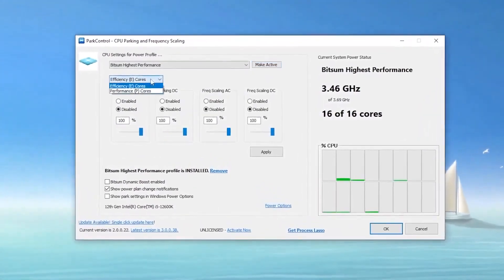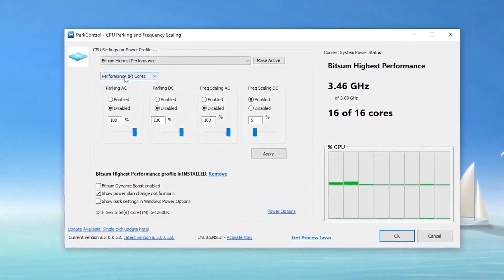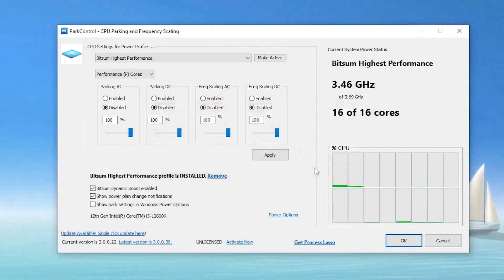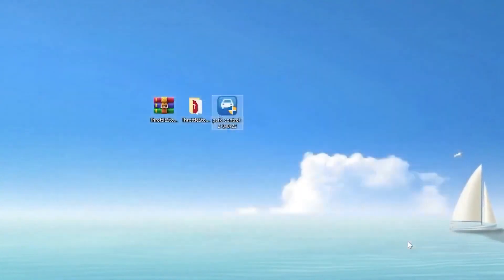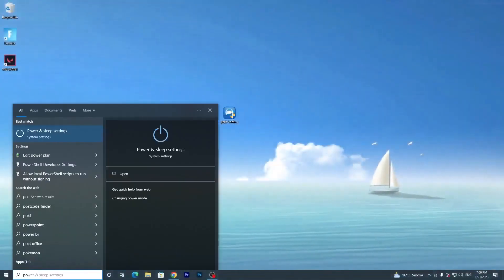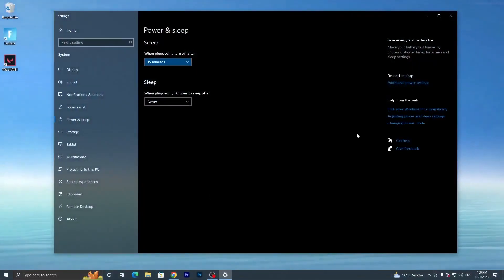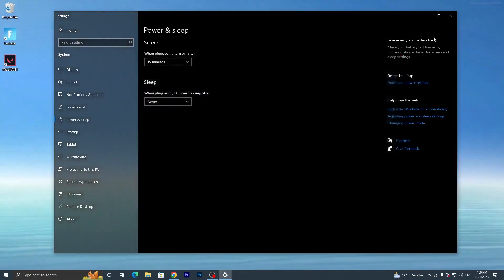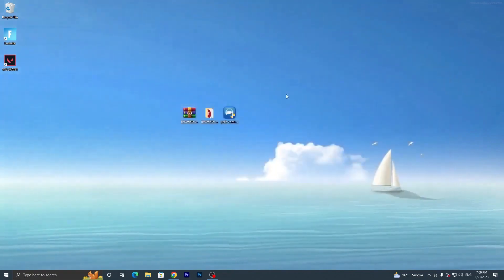Find the Efficiency E-Core setting and set it to Performance P-Core. Disable all other settings, set all sliders to 100, and click Apply. Then enable BitSum Dynamic Boost and set it to BitSum High Performance, click OK twice. Go back to Power and Sleep Settings, then Additional Power Settings, and confirm that BitSum High Performance is now enabled.